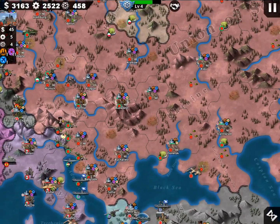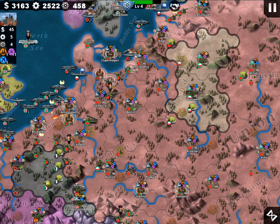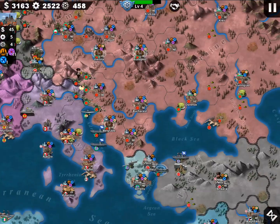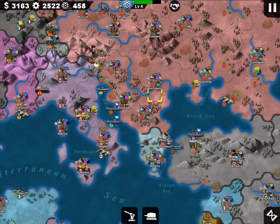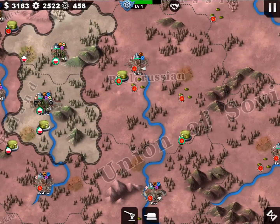The European theater is a bit complex. When you start the 1939 conquest, the biggest problem is Nazi Germany, which is very powerful with a lot of troops and a lot of generals - around 20 generals. We're also going to face problems from Romania, Bulgaria, Finland, and Italy.